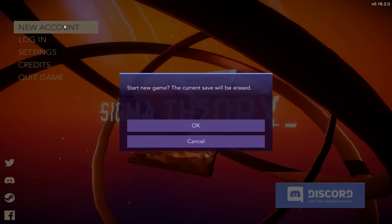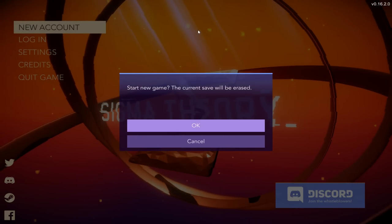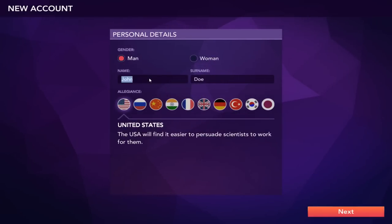Anyway, let's start up a brand new account. It's going to erase my current save — that's fine. For the name, I'm going to be going with Conquering. My pinky is always so heavy on that shift button.